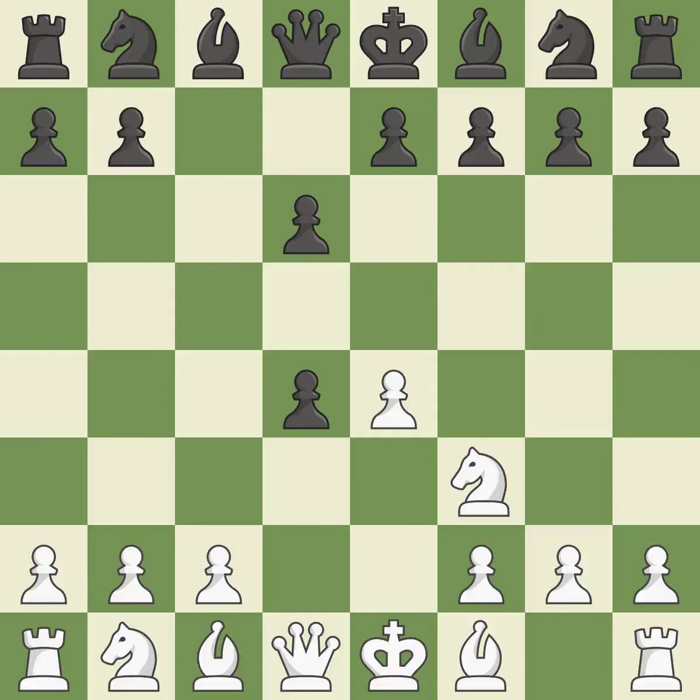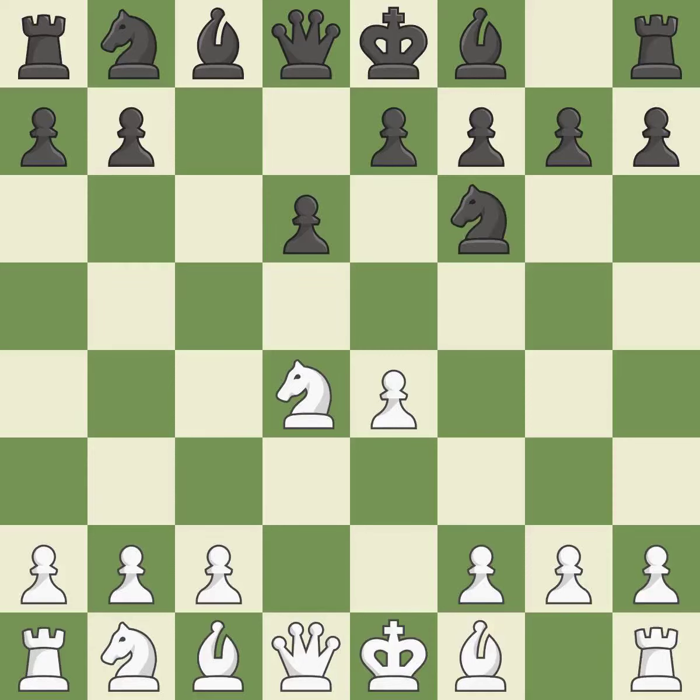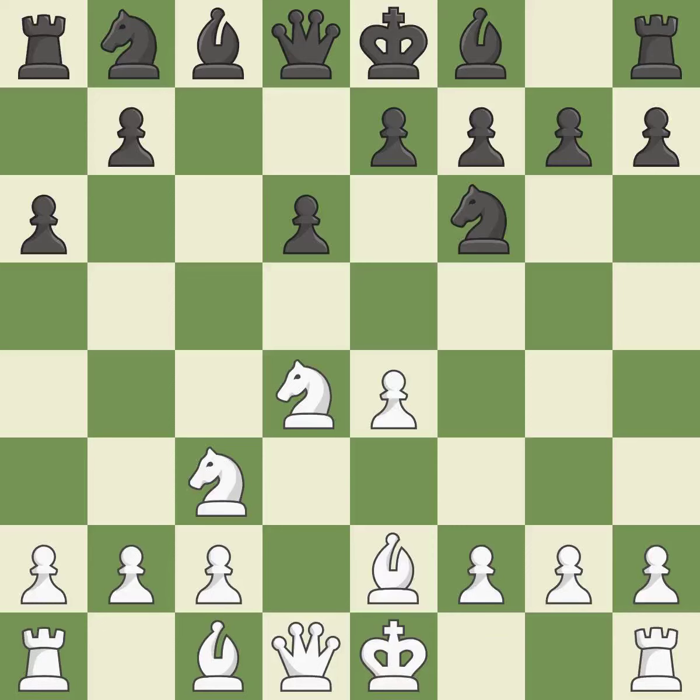Cxd4 provides black two key pawns while giving white only one. Nxd4 recaptures the pawn and activates the knight in return for having one central pawn versus black's two central pawns. Nf6 develops the knight toward the center and attacks the undefended e4 pawn. Nc3 defends the e4 pawn and starts to develop on the queen side. A6 prepares the queen side pawn advance b7-b5, and also prevents white from playing the bishop or knight to b5. Be2 develops the light-squared bishop and prepares to castle king's side.